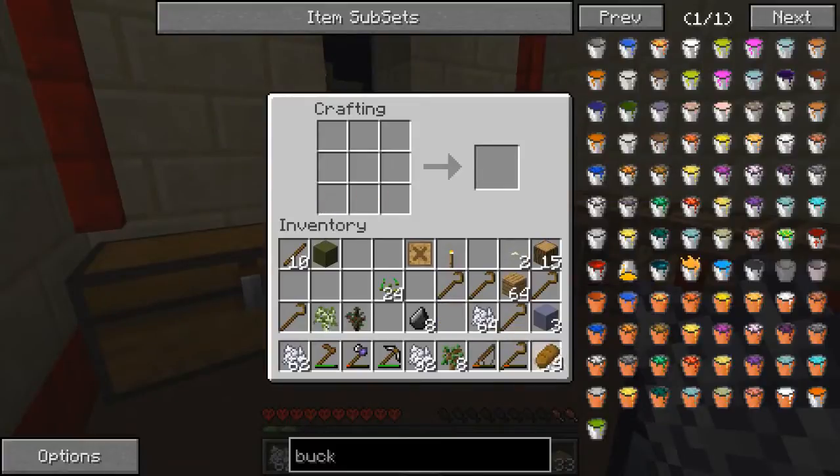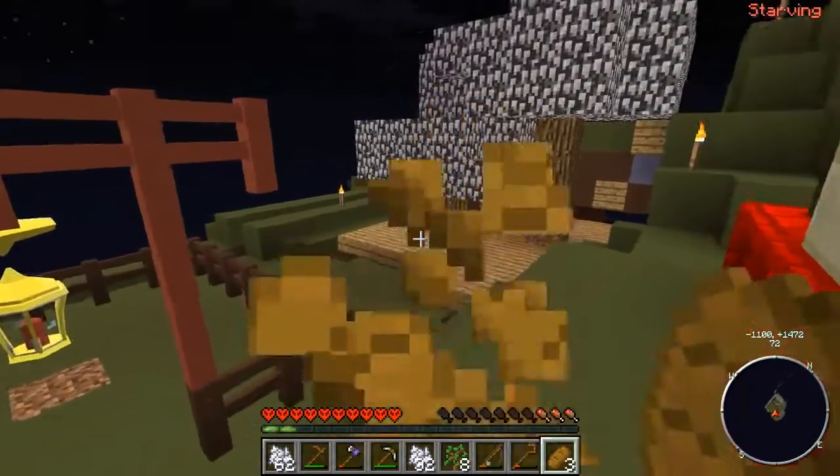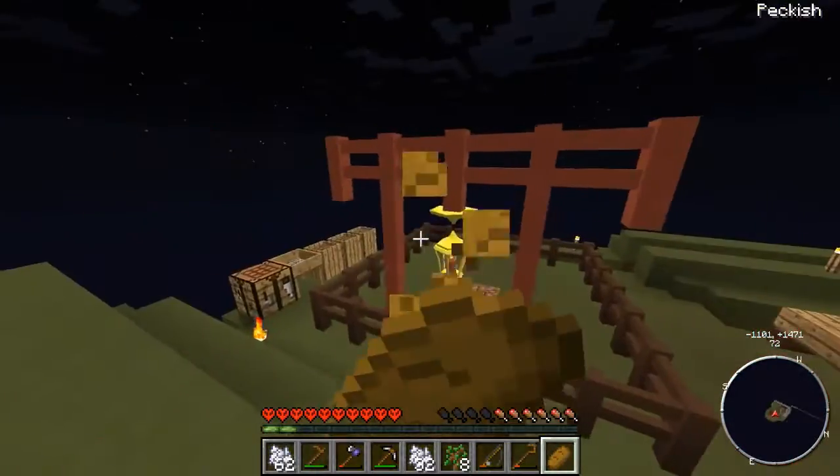Okay, we got some food. Now, there's another step he gave me which is not including the cobblestone generator type thing.